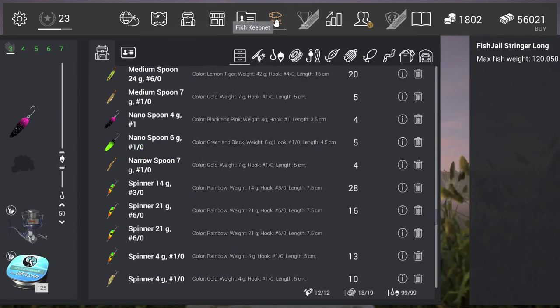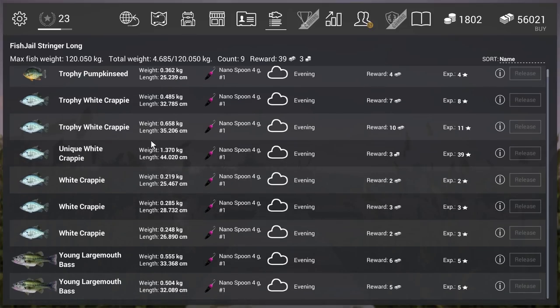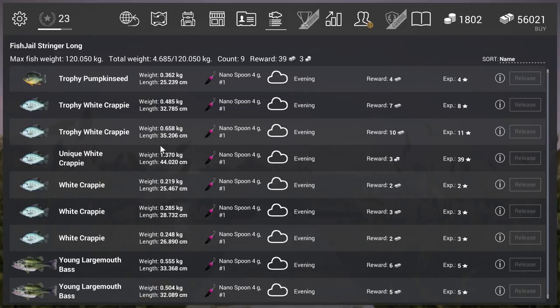That's the setup — simple setup. Time to check the net, and that's the first part of my series on how to catch all the uniques with the Nana spoon. Here you see my catch for just one hour: I started at 4 PM and it's now 5 PM — trophy white crappy, trophy white crappy, unique white crappy — it gives 3 gold and 39 experience. I hope you like the movie, give a like if you enjoyed it, subscribe to my channel, and see you in the next movie for part 2, probably the black crappy with the Nana spoon. Bye bye!